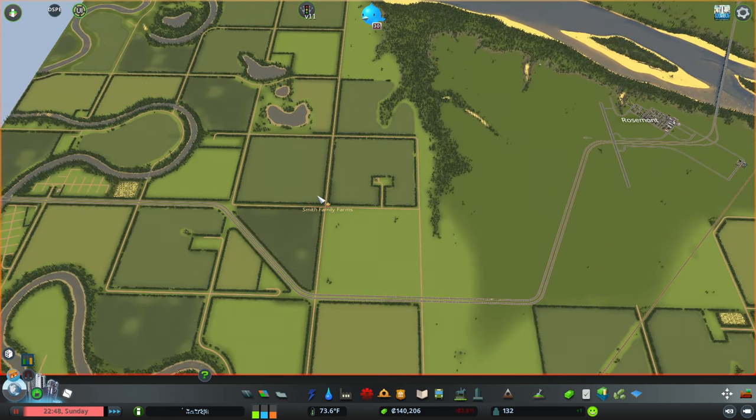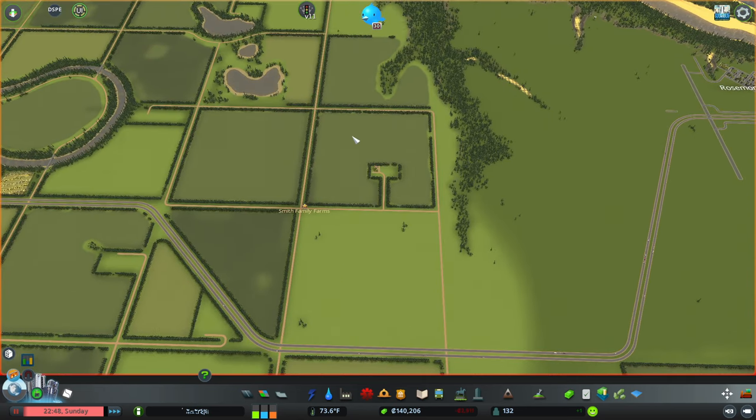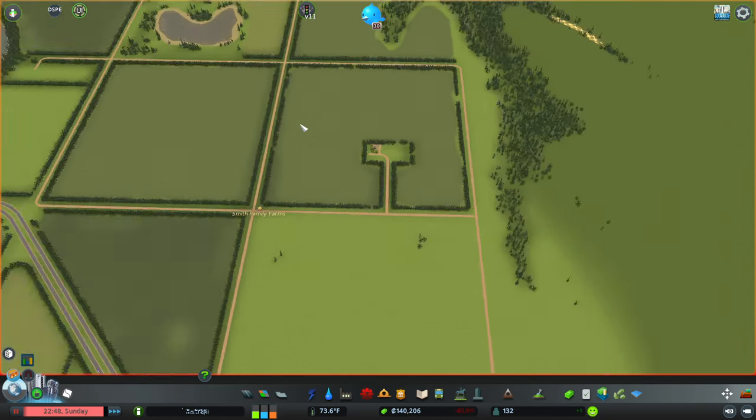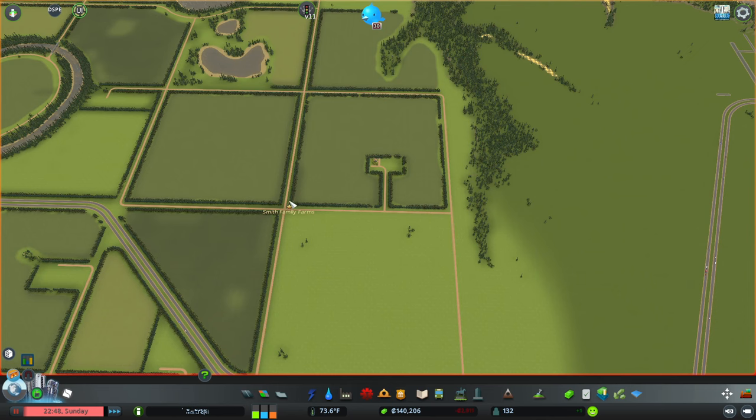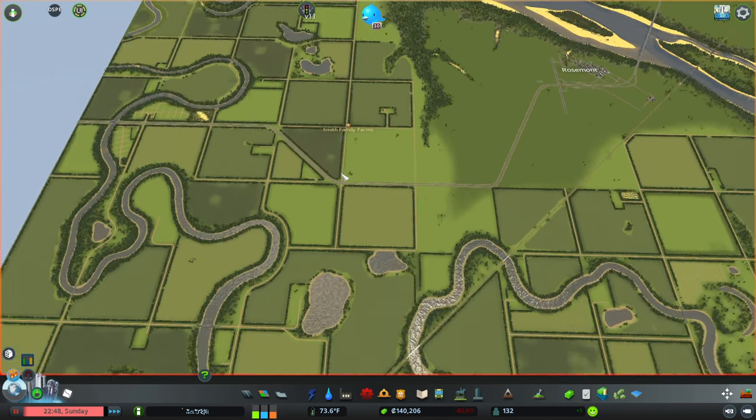When I start doing larger areas — something like this little four-square-miles-ish section — I'm going to go with something like 'Family Farms.' When I start doing even larger areas, we'll do something like 'Rosemont County Co-op.' If you're familiar with farming, you know what a co-op is.